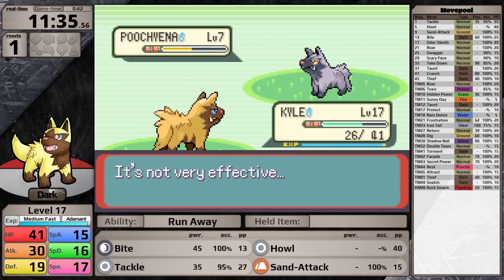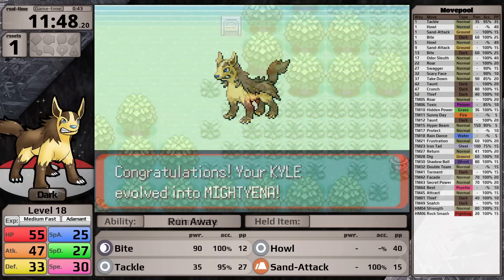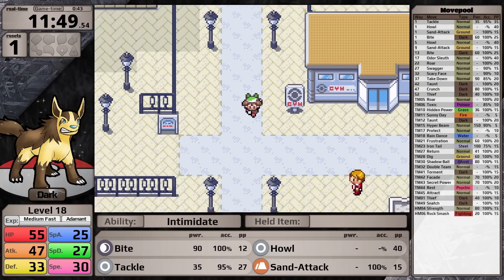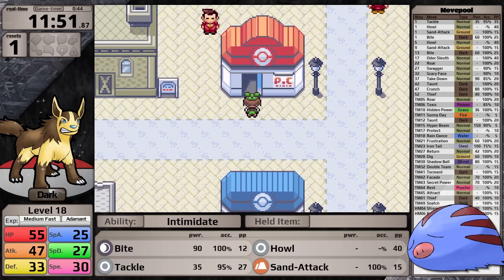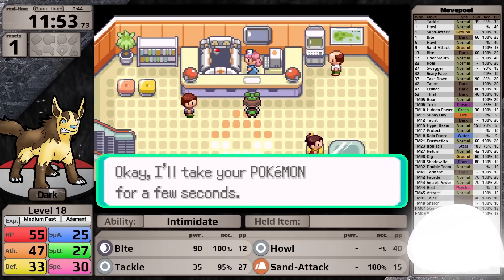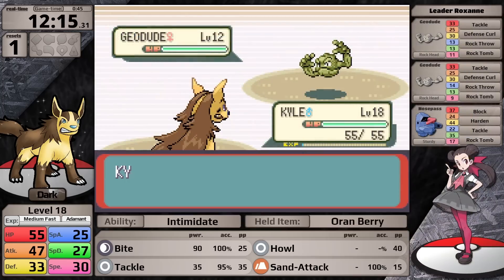It turns out Poochyena is really bad, so I decide to fight some wild Pokemon, leveling it up to level 18 where it can evolve into Mightyena. I'm really happy they kept the same golden color for this shiny. In Generation 2, when I caught my first shiny — a shiny Swinub — when I evolved it into Piloswine I was so disappointed, because it went from an awesome blue color to this puke brown.